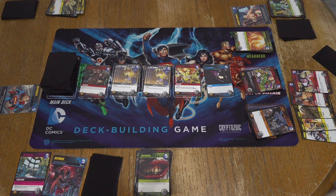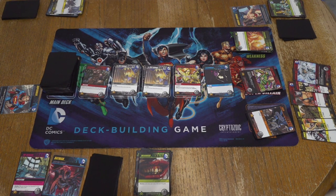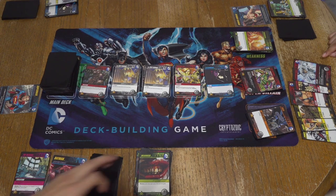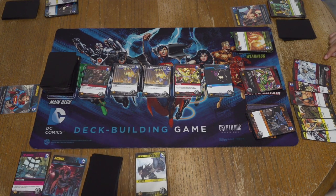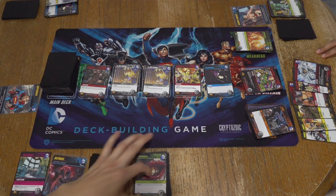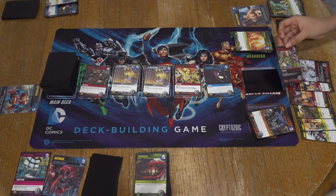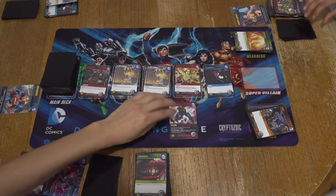I got one punch, two punch, three punch — so that's three. Bane plus two — so that's five. My attack is each foe chooses and discards a card from their hand. It's always Bane — the Bane of our existence. Harley Quinn plus one — each foe puts a punch or vulnerability from their discard pile to the top of their deck. Captain Cold — plus two power, an additional one power for each foe with a hero in their discard pile.